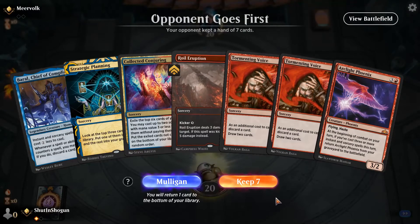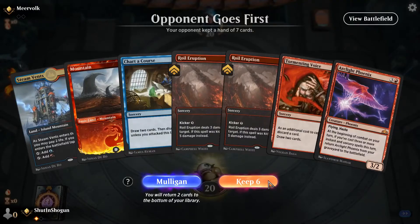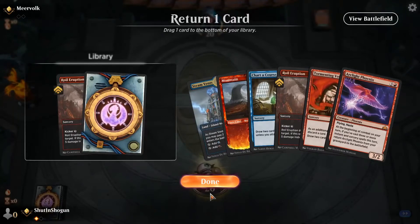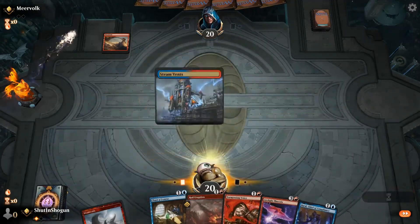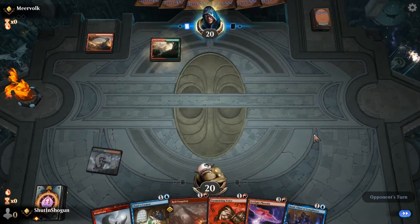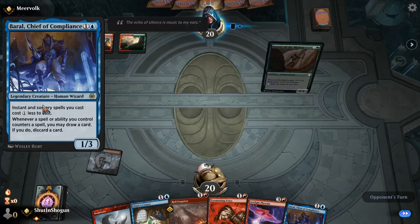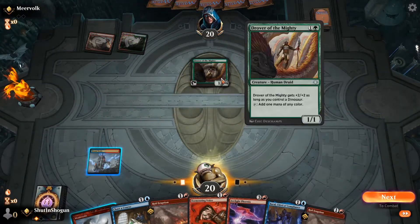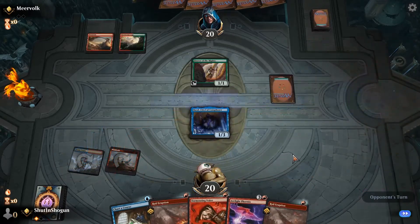Game two. Almost a good hand if I had lands. We'll put a Royal Eruption to the bottom on the mulligan. Oh, we have a Baral too — well, we're cooking with gas now. Go ahead and Baral on turn two — looking to get the Electromancer effect to make all of our stuff cheaper. Oh, it's just Gruul Dinos. I unironically like our opponent's deck — oldie but a goodie.